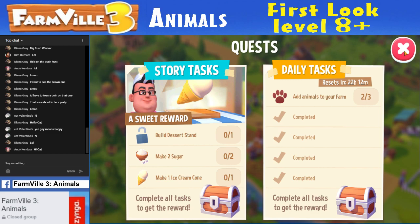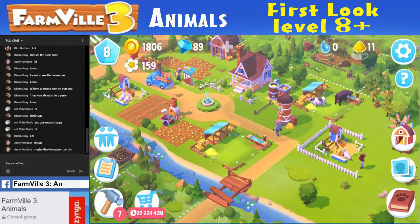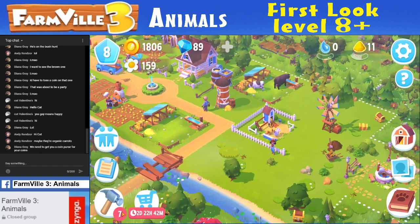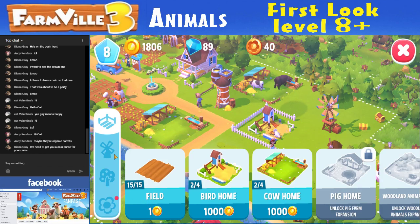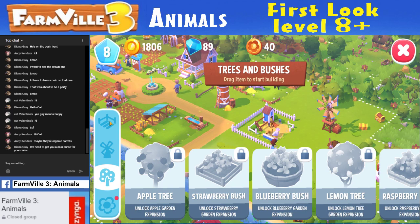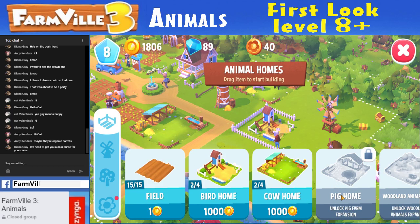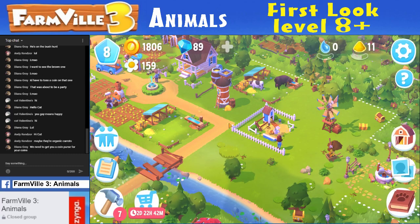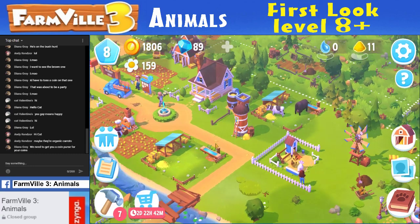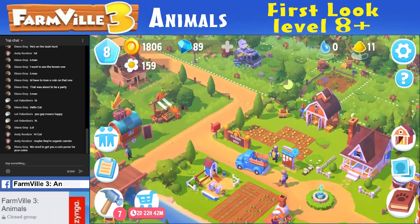We have a story task — build the dessert stand, make two sugar. Where is this dessert stand? It's way up here at level 9. I can do a mill at level 9 and a dessert stand. And a pig home I can't do yet. Yes, you can get me a coin purse for my coins — that would be fantastic.